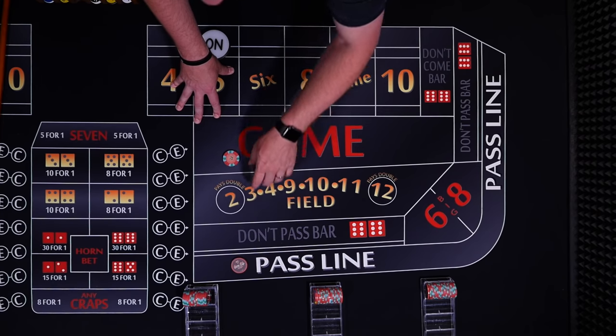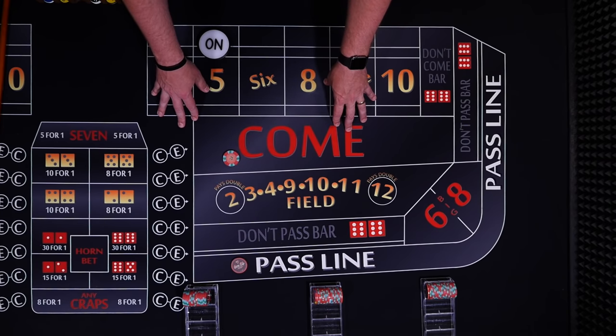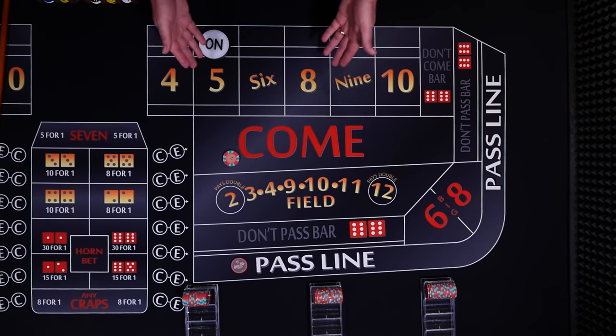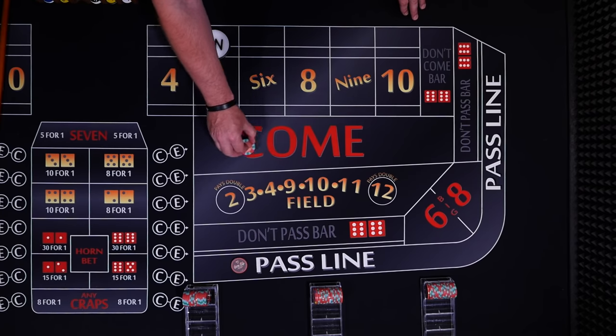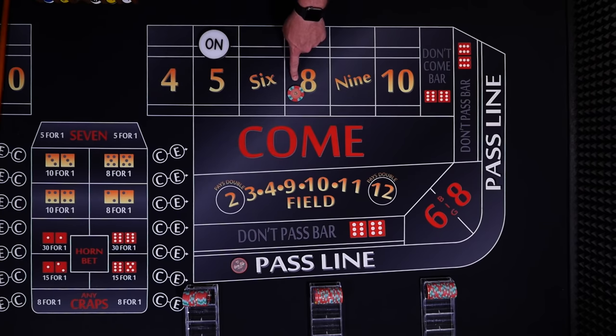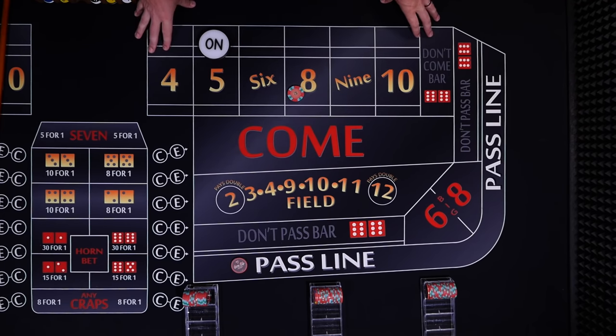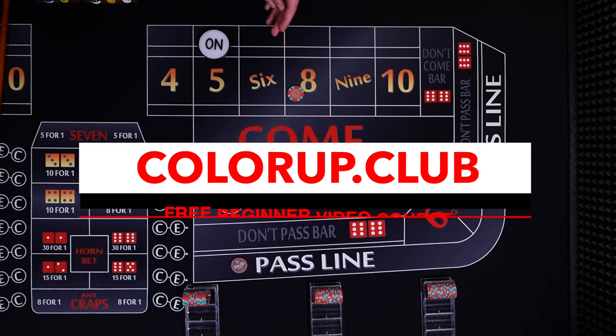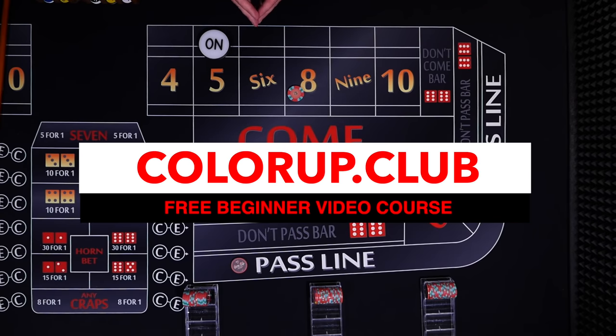The come bet works exactly like the pass line, but you make the bet in the middle of the game when the puck is on. So again, 7 or 11 is going to win, and 2, 3, or 12 is going to lose on the next roll. Or, if any other number rolls — let's say it's an 8 — the come bet would move up into the 8. Now this is a bet on the 8, and a 7 will lose. I have a free beginners course that goes through all the main bets at a nice slow pace, available at colorup.club.